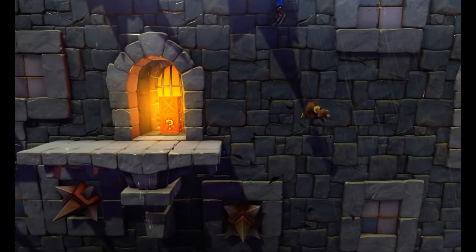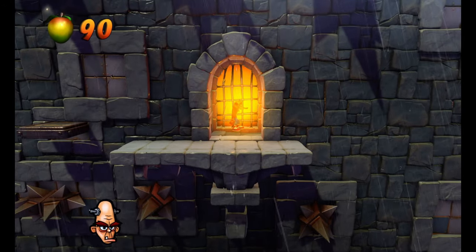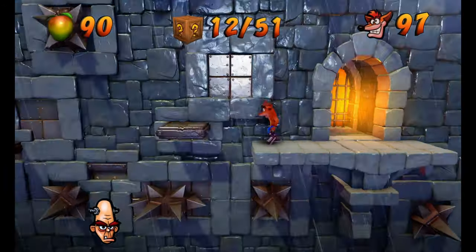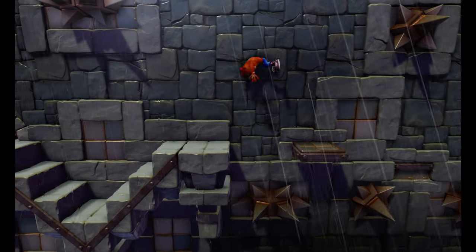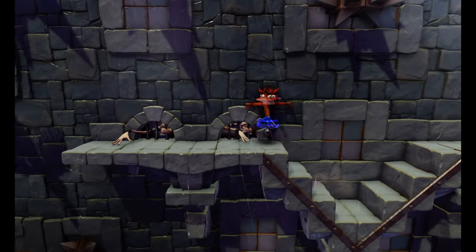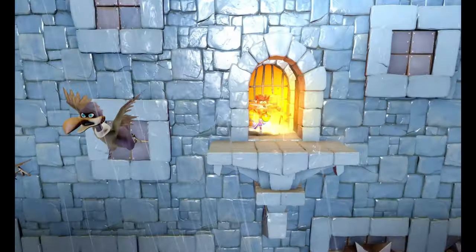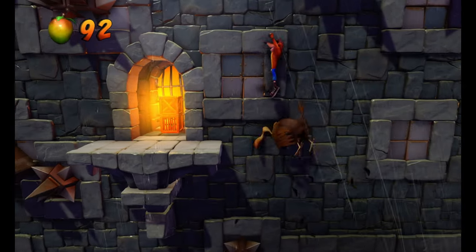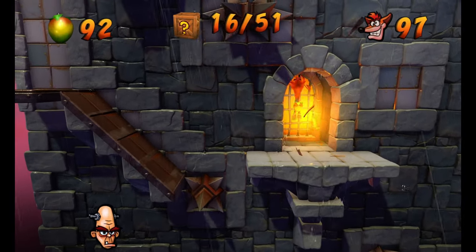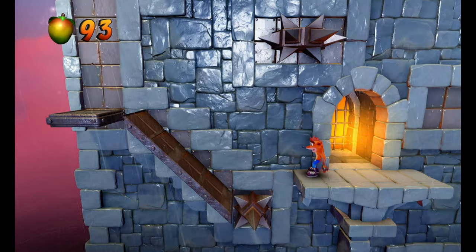We're going to get past this vulture here — don't worry, you're not going to hit anything above you. That's the first Brio token at box 12. We're going to be careful with the timing of these platforms; it's really easy to fall. We're going to take out these bad guys, hop on this vulture — long press. And when I say long press, I do mean hold down the jump button and you will jump higher. This is going to be the 16th box. Now these stairs can be very tricky — I feel like this is where a lot of people have trouble.